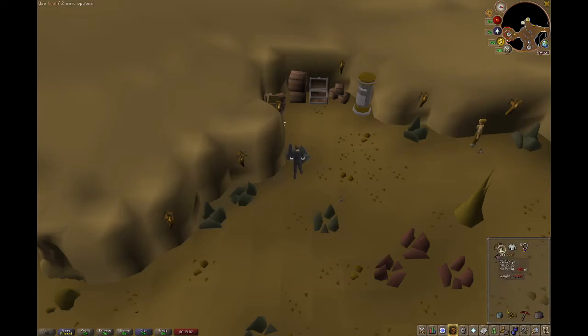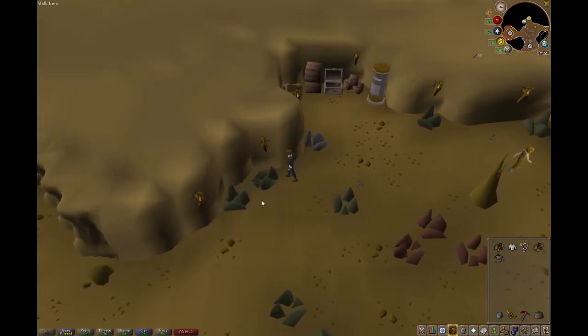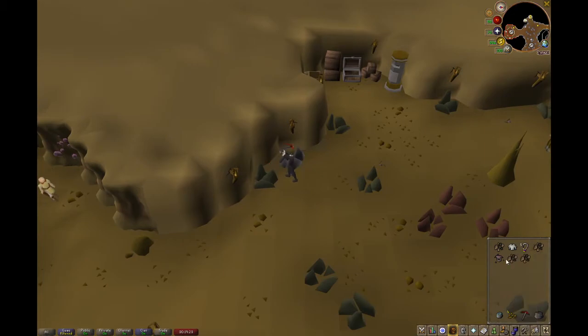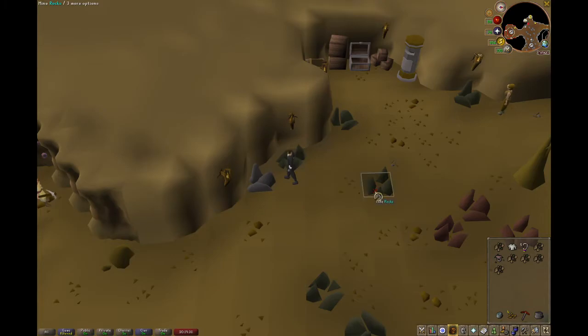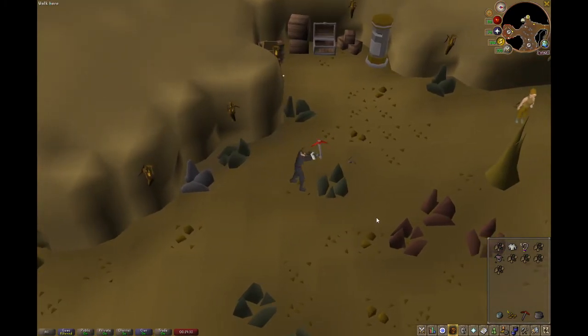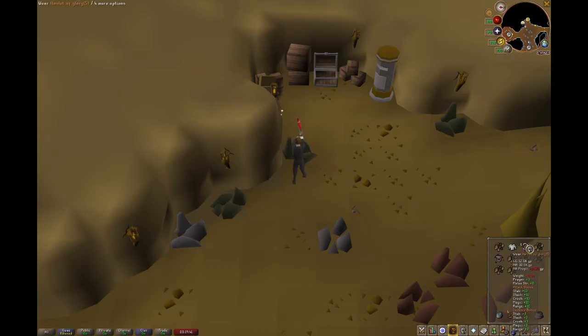Here we have our first coal that's actually gone outside of the coal bag — you can see how that really reduces how much time we're having to run back and forth. So the next thing is the Amulet of Glory, which just goes along with the gem bag. The Amulet of Glory is going to be good because it vastly increases the rate at which you acquire gems, giving you a little bit more GP per hour. If you don't have the gem bag, you definitely do not need to wear this, but I'd recommend it if you're going for a little extra profit.